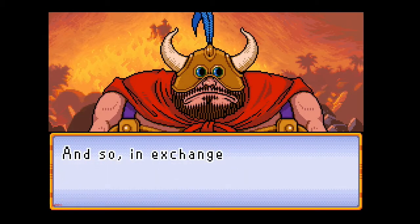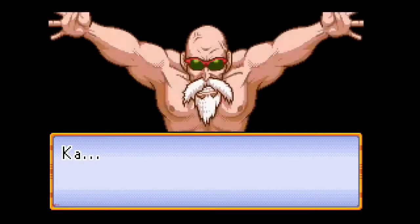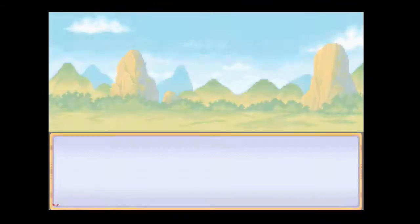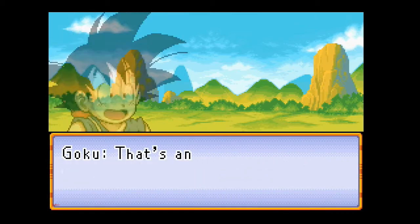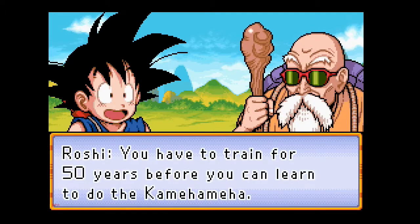All it did was teach Goku the Kamehameha. Sure, you may think that's a purpose, but not really — not in the game. It just tells you this is how you do the Kamehameha. And he puts out Fire Mountain — or rather, he puts out a large path in Fire Mountain so Ox King can go up and do that.